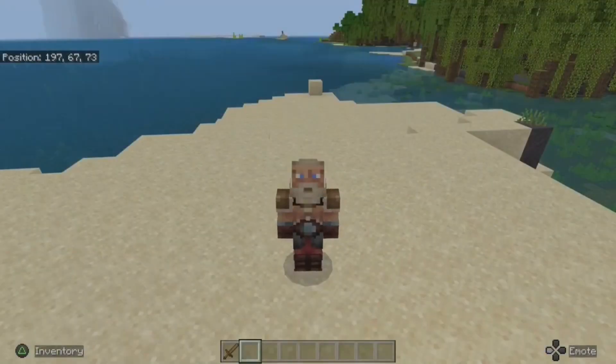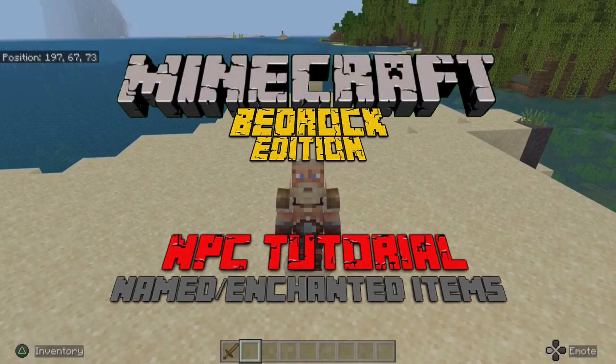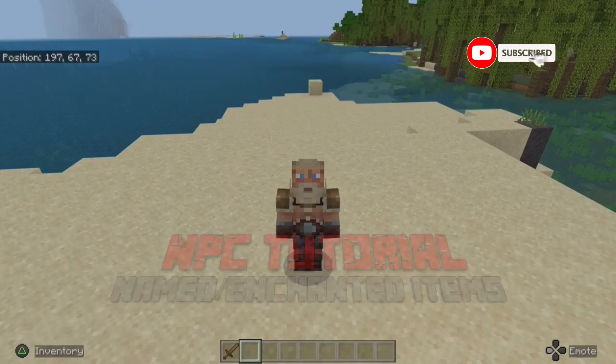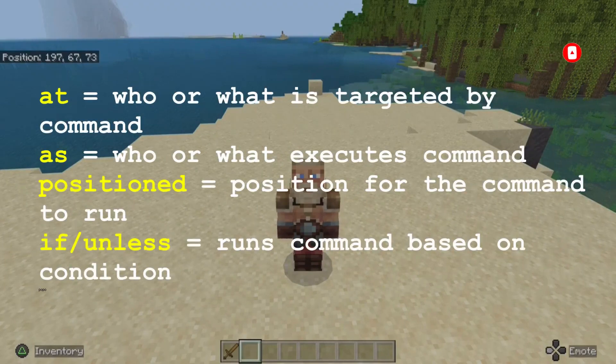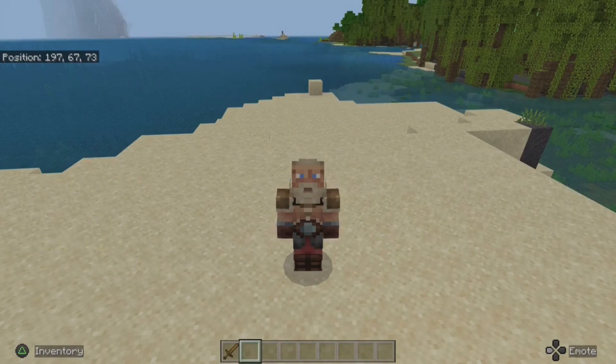Hello and welcome to the Bedrock Edition of Minecraft on a PS5. In this short video, I'll show you how an NPC can give named and enchanted items, following the changes made to the execute command. Various syntax have been added to the command including 'at as', 'positioned', 'if', and 'unless', making the command function much better. We can now target players, entities, locations, types of entities, and blocks, giving the player more control over what the command can do.